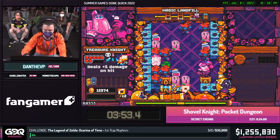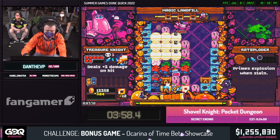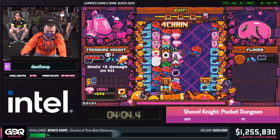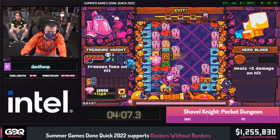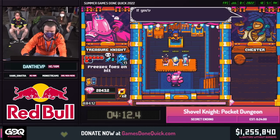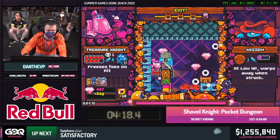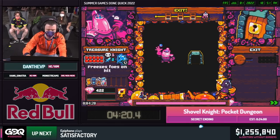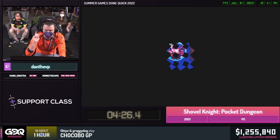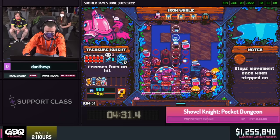We've got $10 from Professor Shinobi. Thank you so much for that. And we've got $50 from TK who says, good luck Dan, dig deep, and I know you've got this because you're the ace of spades. We just got some more health there, and I got the bomb seed bag, so I'm immune to all explosions, which is fantastic for the secret ending run. This is shaping up to be a real quality build here — already max HP.